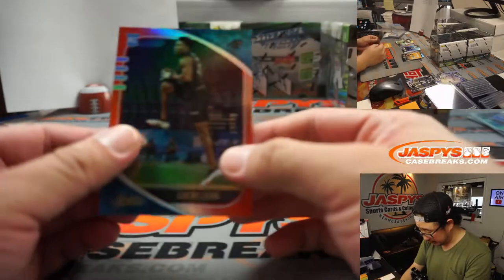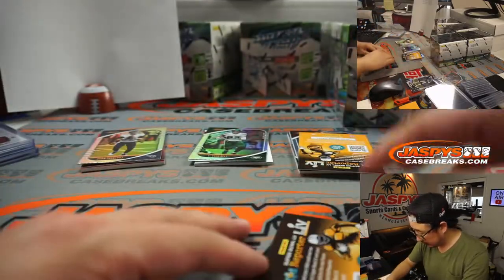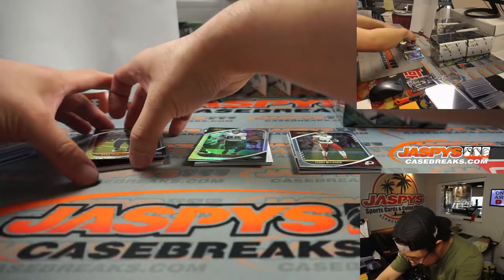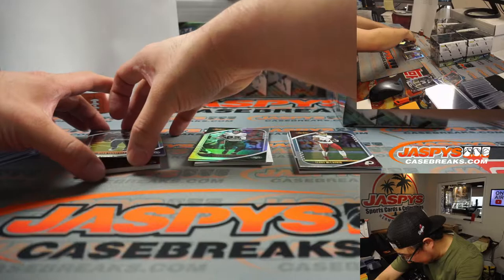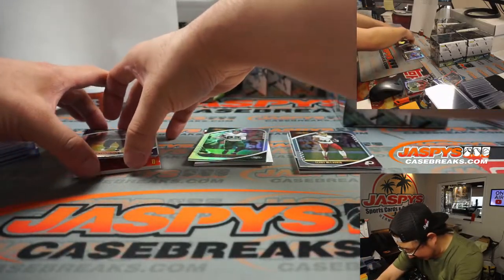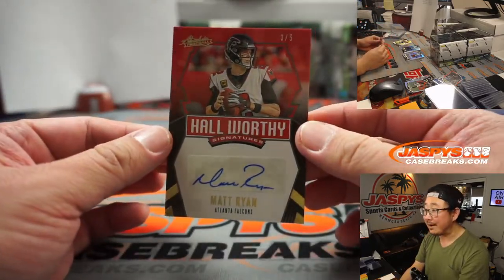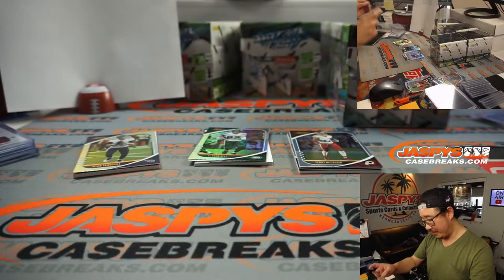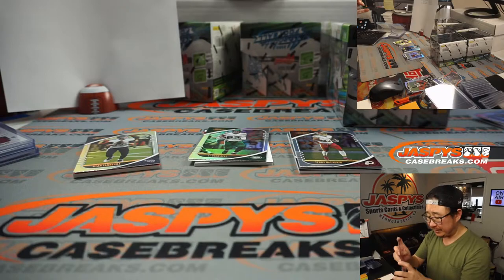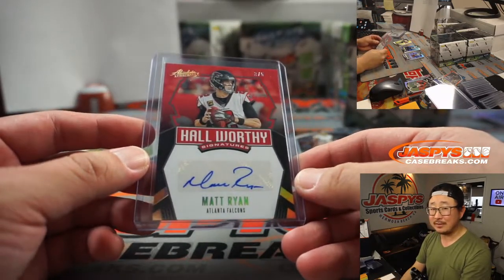We've got Jeremy Chin to 75. Behind Ryan Tannehill is Matt Ryan autograph — 3 out of 5, Hall-Worthy Signatures. Matty Ice. NFC South — that's going to be for Gale. Of course, out of fives and under. All aboard the Big Hit Express!